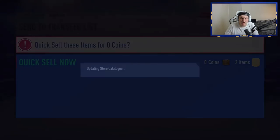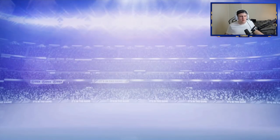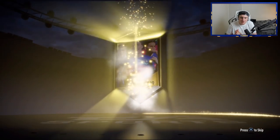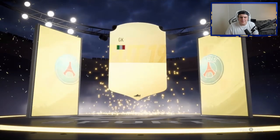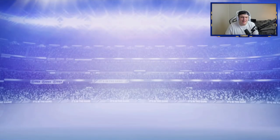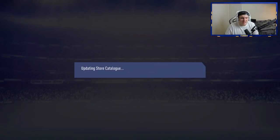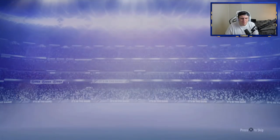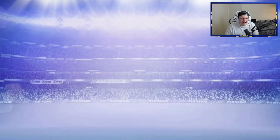EA, maybe you just don't like my pack luck at the minute. This marks 15 packs — can we get a walkout? No, we cannot. Finally, we've got another walkout, but it's not blue. Buffon at least? Yeah, Buffon. Alright, we'll take Buffon. That's not horrendous, but we want blues, EA. 88 rated is decent for SBCs of course, but we want some Team of the Season pool. That's the first walkout we've had in like 11 or 12 packs. It's got to the point now where I'm not even commentating over every single pack — just waiting to get a walkout.